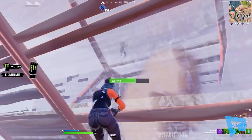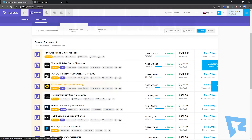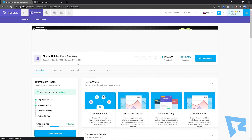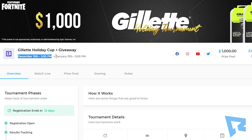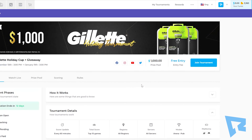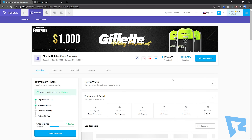Now all you have to do is enter into a tournament. To do this, hover over the Fortnite logo at the top of the screen and click 'Tournaments.' You should see tons of different tournaments with different prize pools. Select one of them and you can see the details of the tournament you'll be playing in. For this example, we're going to be playing in the Gillette Holiday Cup, which runs until January 11th. You can play in either solo arena or solo pubs on any region and on any server. Click the 'Join Tournament' button in the top right, and you might have to watch a short ad, but then you're entered into the tournament.